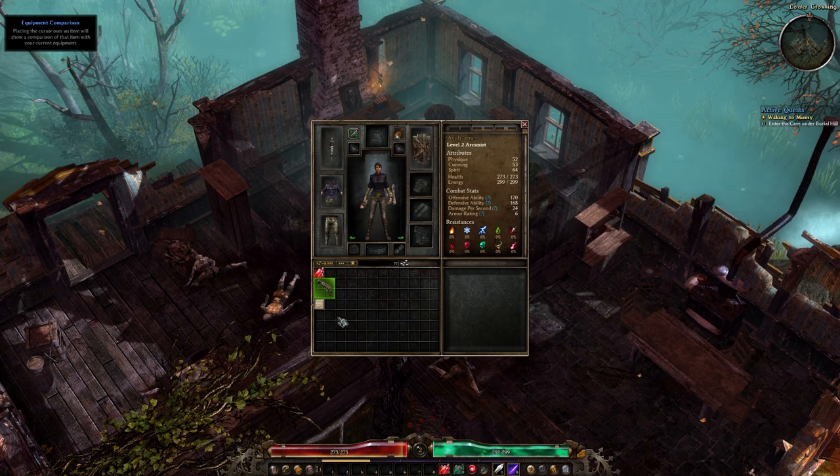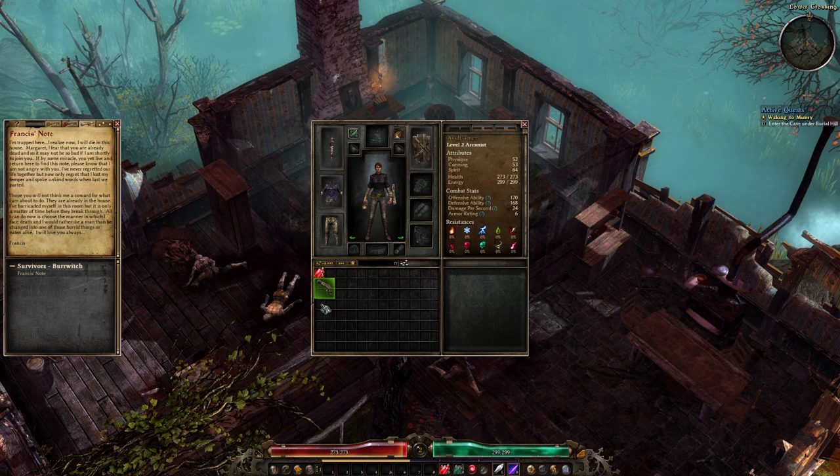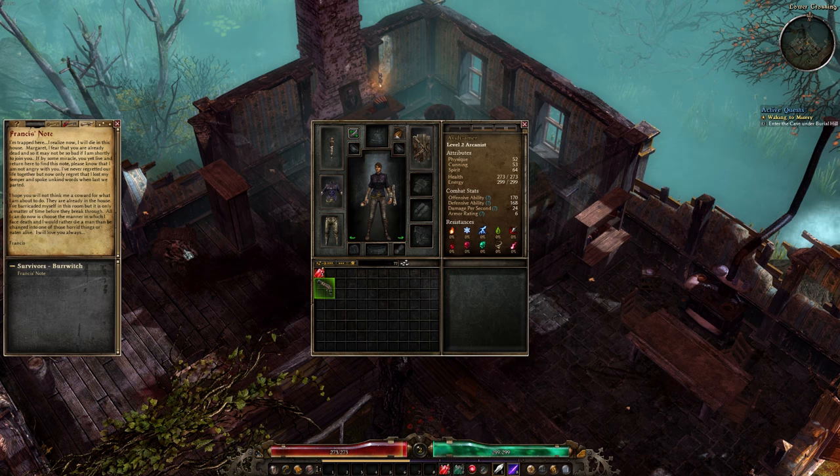Let's check out this note — Francis's note. 'I'm trapped here. I realize now I will die in this house. Margaret, I fear that you are already dead, and so it may not be so bad if I am not shortly to join you. If by some miracle you yet live and return here to find this note, please know that I am not angry with you. I never regretted our life together, but now only regret the unkind words when we last parted. I hope you will not think me a coward for what I am about to do. They are already in the house — I would rather die a man than be changed into one of those horrid things, or eaten alive. I will love you always — Francis.' Aw, how sweet.